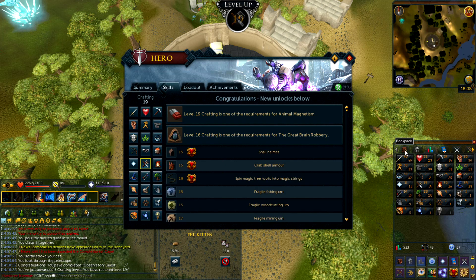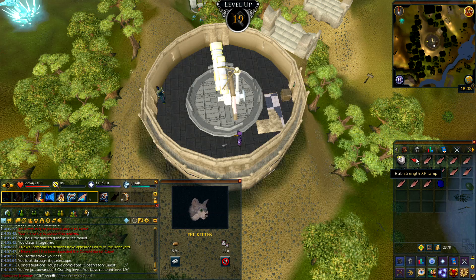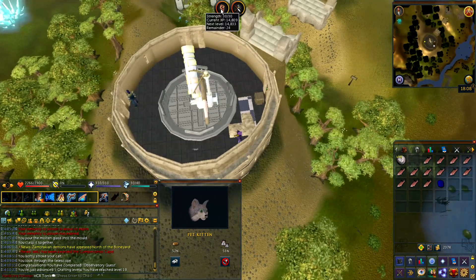Level 19 crafting — nice. I'm trying to get level 20 for the Shades of Mort'ton quest which will give you more Herblore XP. I also get a strength lamp which is completely random.